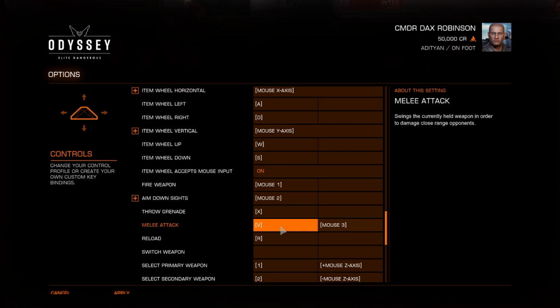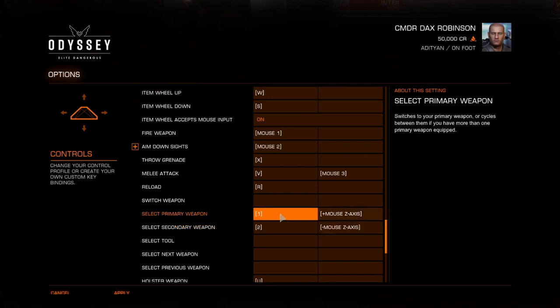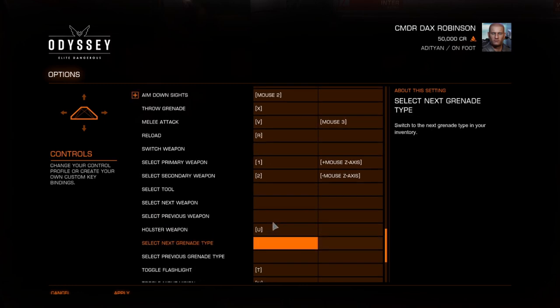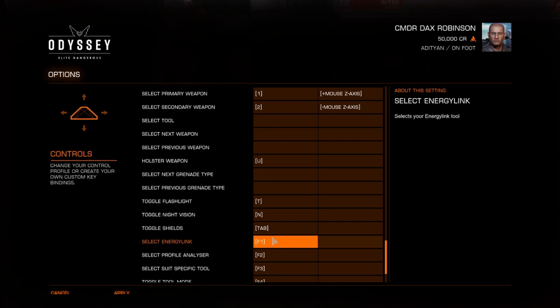Muscle memory will work the same when you're doing stuff. You have a primary weapon, a secondary weapon, and also a holster weapon. That's an important key — basically that way you don't show aggression to some of the NPCs around here, especially when you're in some of the areas.